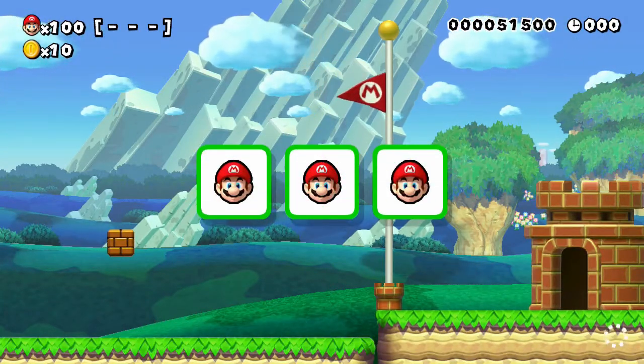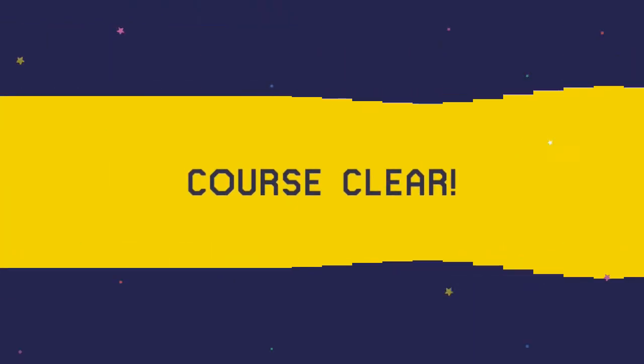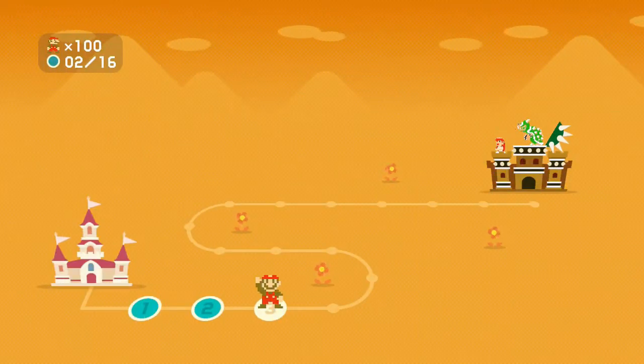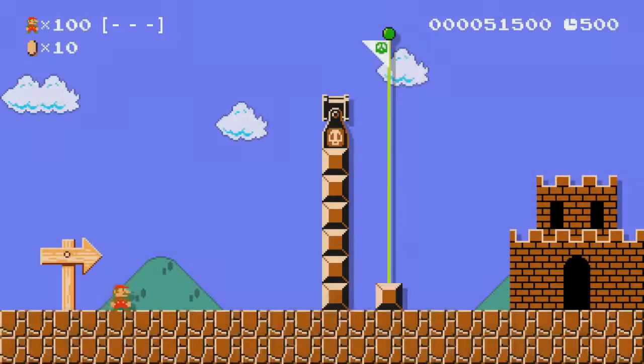I think the normal levels are levels that have somewhere between a five and twenty percent clear rate. Expert is like five to two percent, and then super expert is below that. The name of the stage is 'small' — oh, you gotta use them small!